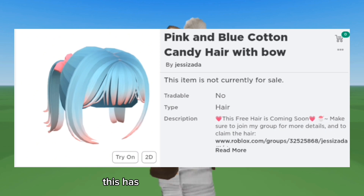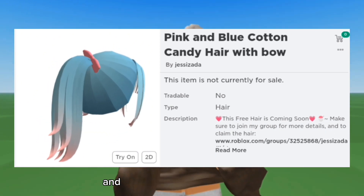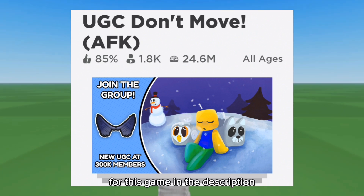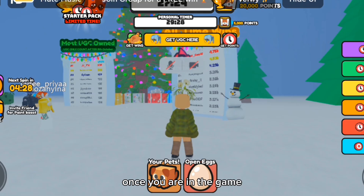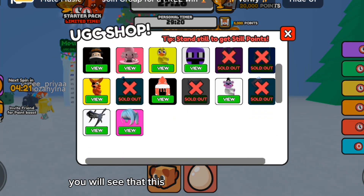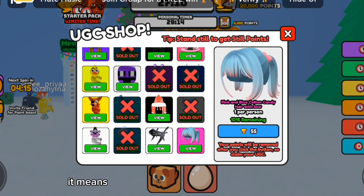Let's take a look at the free hair. This has over 1000 free copies left and you can obtain it in this game. I will also put the link for this game in the description. Once you are in the game you want to click on the UGC section right here. You will see that this hair is available for 55 wins, which means you have to win the game 55 times.